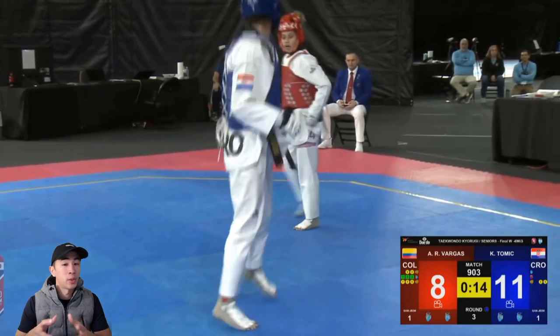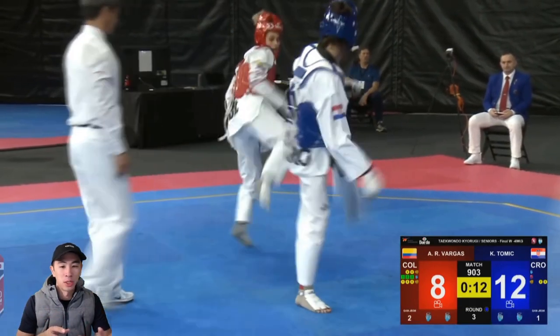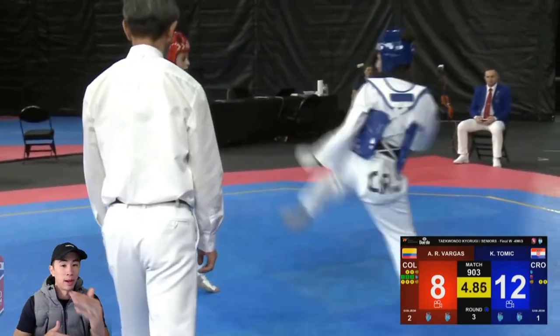Red is doing a really good job setting up those spin traps and keeping her defensive variables varied. She's kind of done what Korea usually does — making an adjustment in the third round when there's no longer any time for blue to go back to her coach. Blue is essentially stuck with someone executing a higher-level game plan and has to hope to survive the match, which she is doing a great job of.